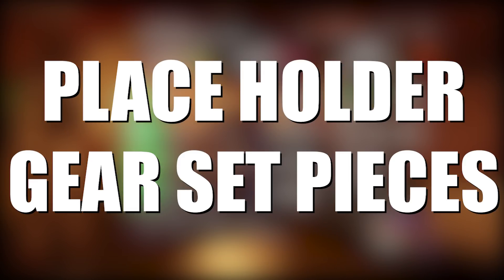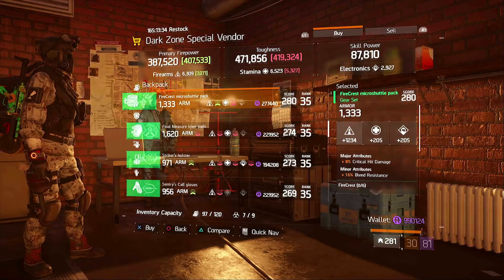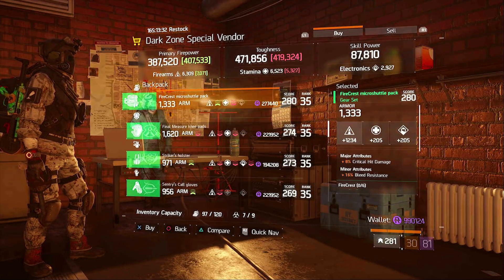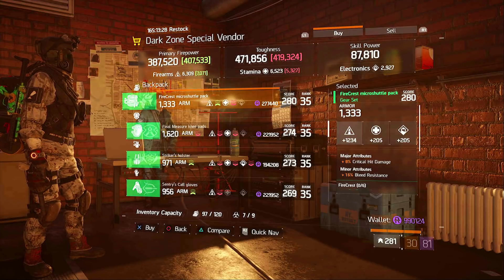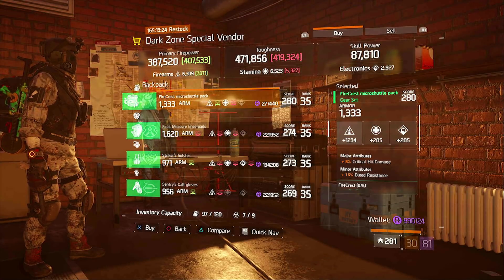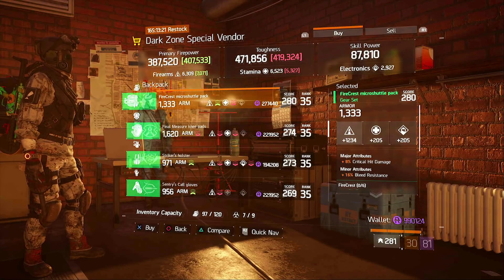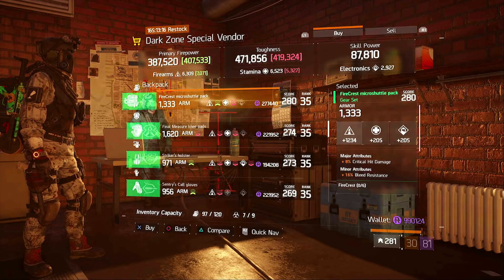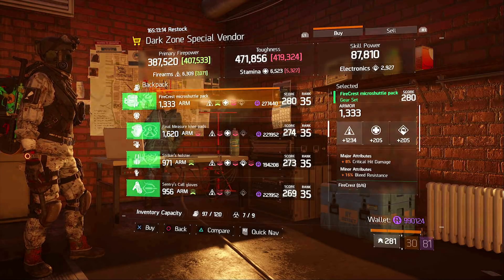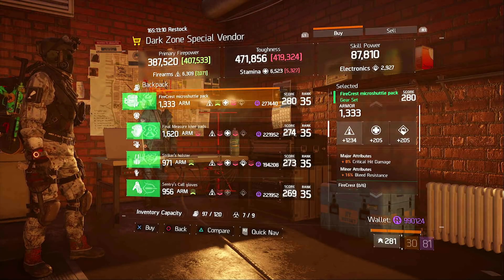Let's start off this week with the placeholder gear. In DZ8, in the placeholder section, we have a Firecrest bag with pretty decent armor at 1333. It comes with 1234 firearms, 8% critical hit damage, and 16% bleed resistance. The Firecrest classified is not out yet, so if you don't have a Firecrest bag, this could work out very well for you as a placeholder until the classifieds do come out.